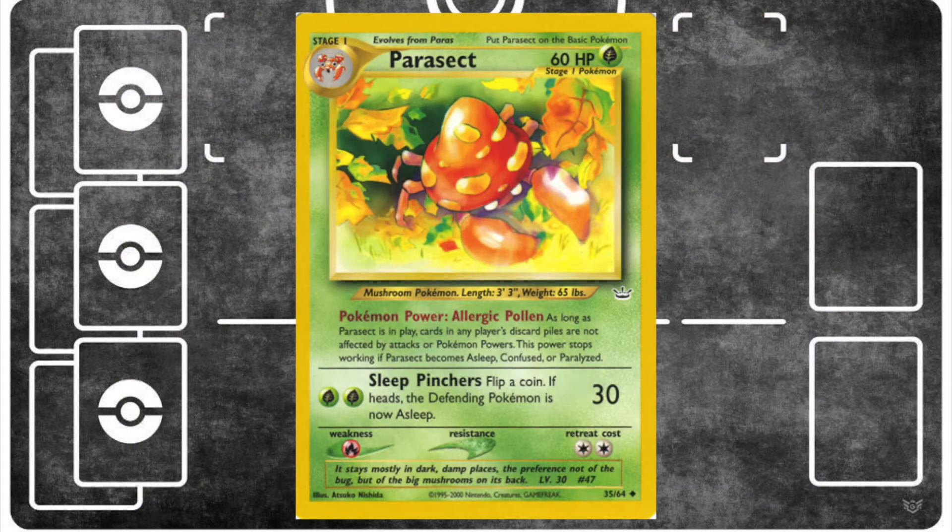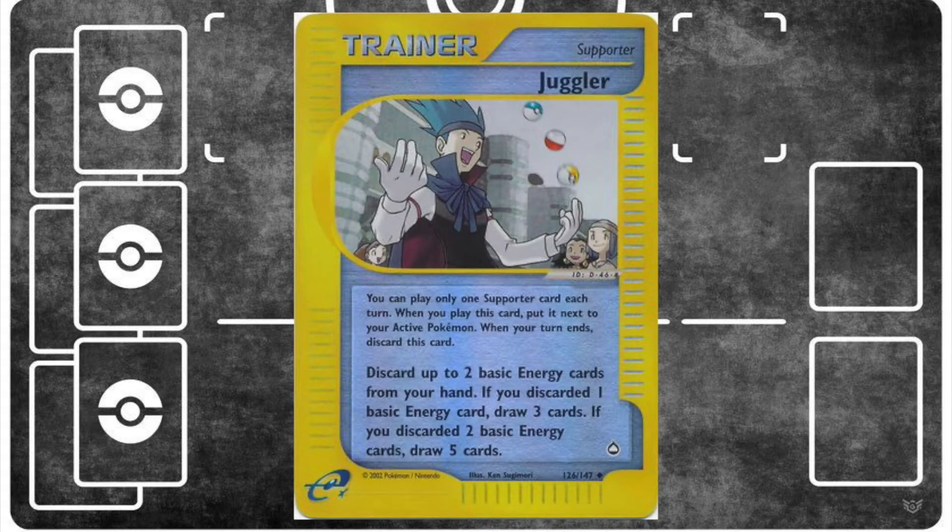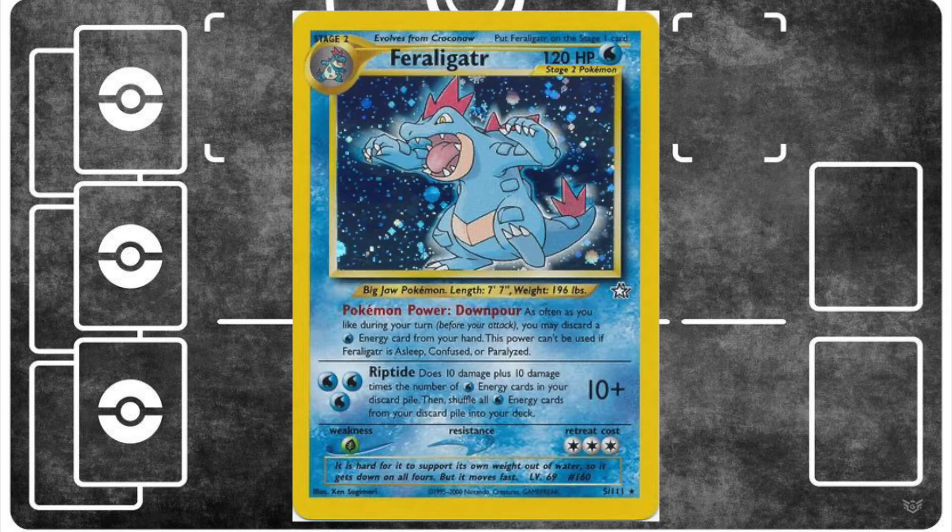With Neo Revelation came a Parasect that, with its Allergic Pollen Pokémon power, could keep all of those water energy in the discard no matter how many times you used Riptide. Then later in the second half of the Neo-on format, you got Juggler — essentially another Misty's Wrath for Riptide decks. Juggler lets you discard two water energy straight from your hand, then draw a bunch of cards, probably more water energy, which you can discard with Feraligatr's power. With these new tools, it's easy to see why this deck came back with a vengeance. Let's get into the build.